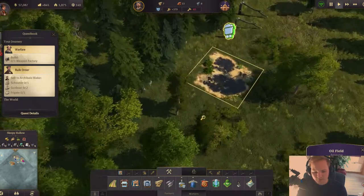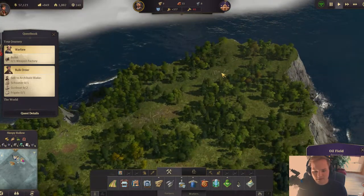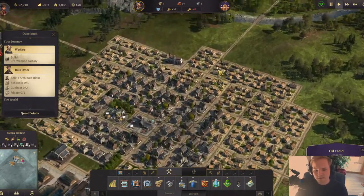There are oil fields here — a very important resource later on when you unlock electricity. We're just really in the very early stages of this game, trust me. I've seen quite a bit in the closed beta and from the reviews — there is a lot going on later on.